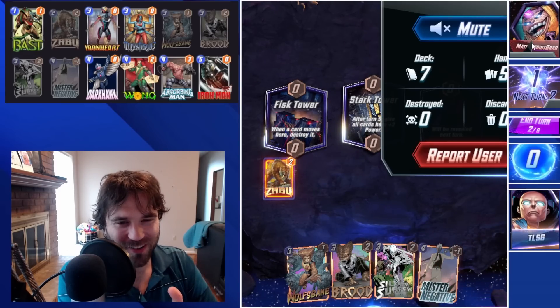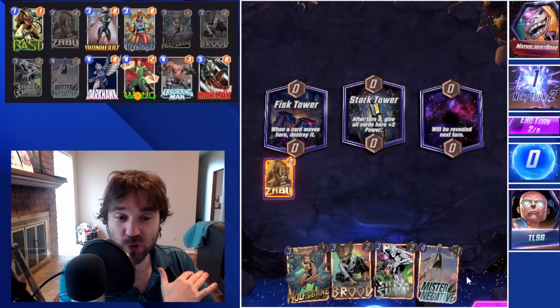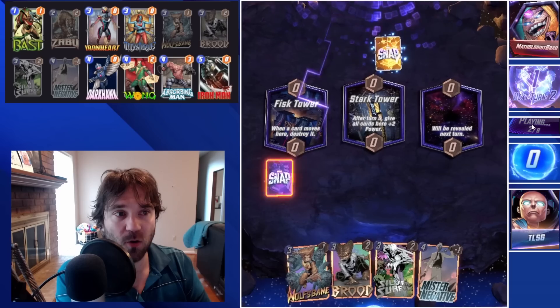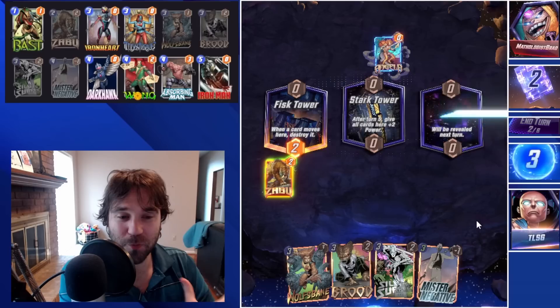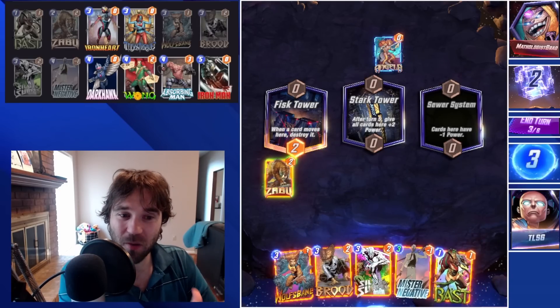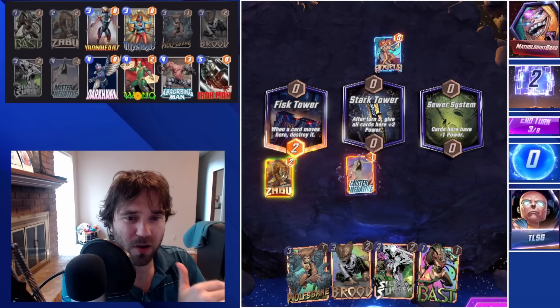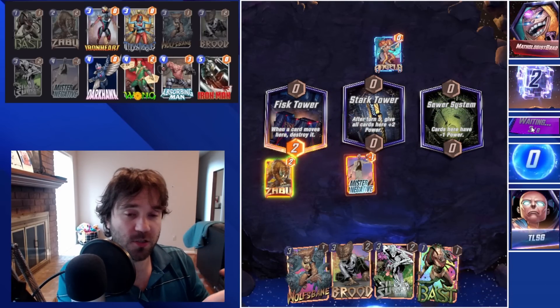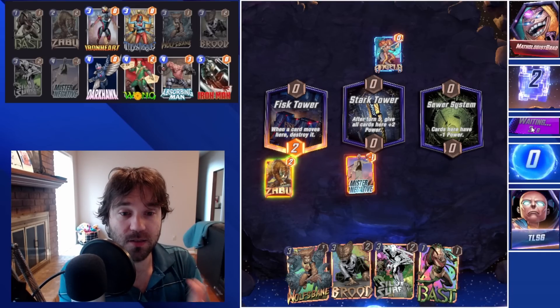We do have our Zabu into Mr. Negative curve. If they're running the same deck they could have easily switched by now. We have some really good targets left in our deck — Iron Heart, Mystique, Iron Man, Hawk, Wong — all phenomenal to be inverted. Getting it out one turn early is insane. We're going to play Mr. Negative into Stark Tower — we want to split up the non-three-cost cards so we can stack cards that benefit from Silver Surfer wherever possible.